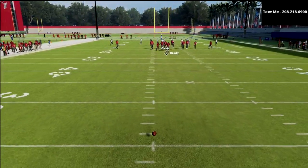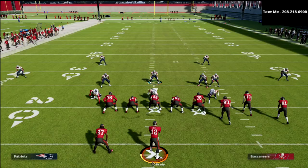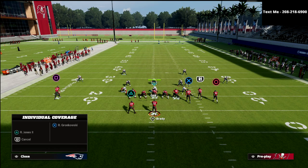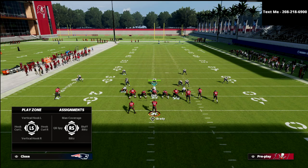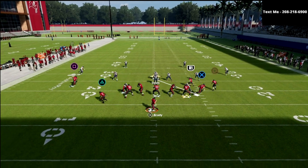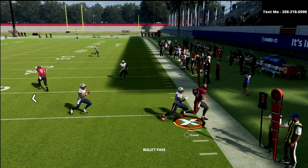The way that Madden reads the game is that if you rush 2, it's going to basically give you double teams a lot. Like if I'm in Cover 4 drop and I drop this guy into a hook curl, what you're going to notice is the sheds are going to take absolutely forever to come in, and I can throw the ball as long as I have time.